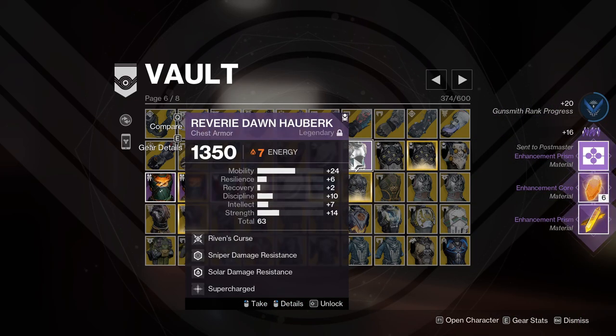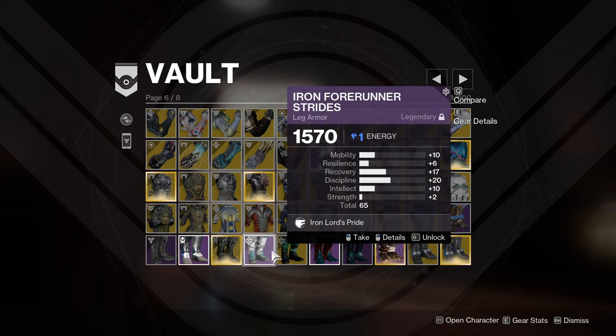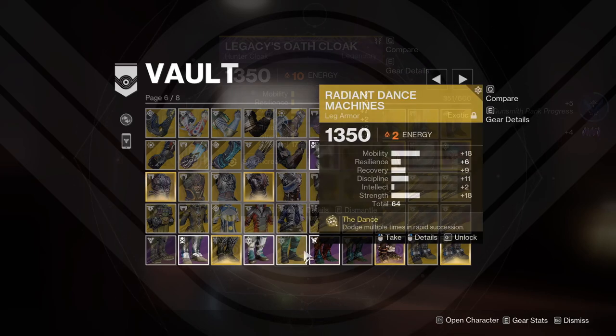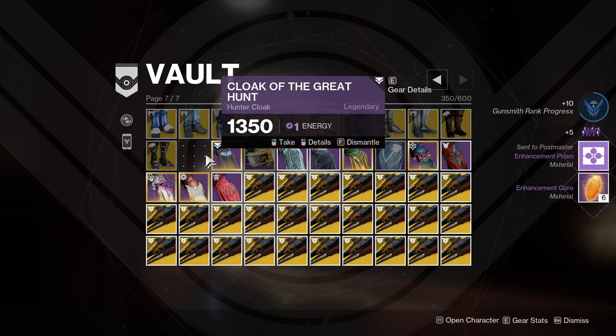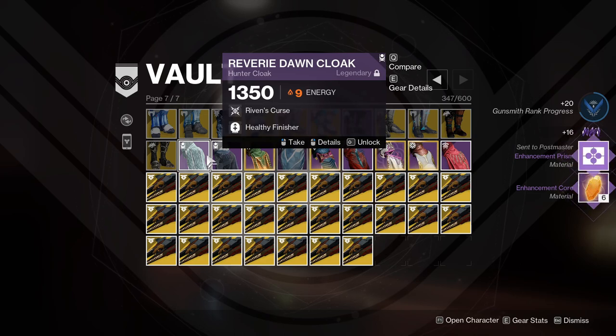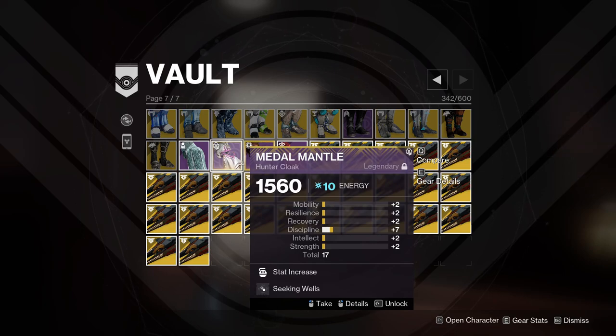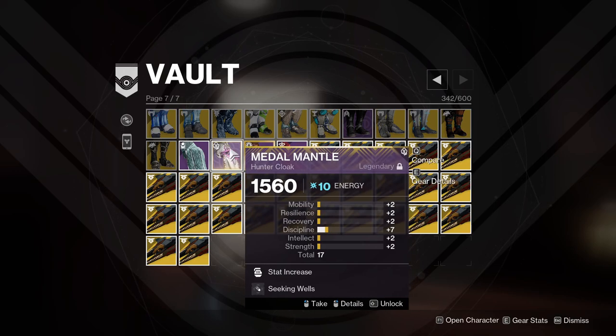Vest of Transcendence and similar raid pieces — same thing, getting rid of them. Keeping this Reverie Dawn Hawkbill though — if you know you know. Iron Forerunner I do want to hold on to because Iron Banner is a good reason to keep the armor — when you wear actual Iron Banner sets you get more reputation by completing matches, so it makes sense to keep it. Hunter's Cloak and similar pieces — unless it's an Artifice piece there is no reason to keep these cloaks. The Metal Mantle I'll hold on to just in case it still works in Guardian Games, and if a new one becomes available through the quest I'll probably delete it.